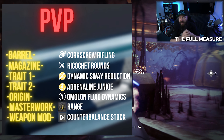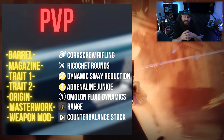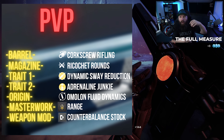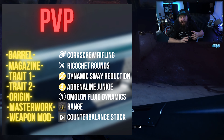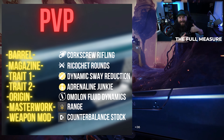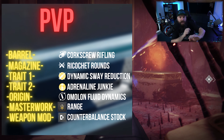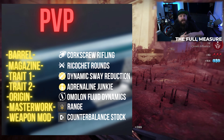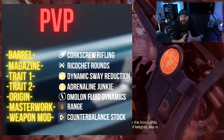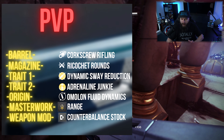Coupling that with Adrenaline Junkie in Trait 2 works really well — it increases your damage and handling when you get final blows with this weapon or with a grenade. So don't be scared to mix grenades in. If there's a bunch of guys sitting on a flag, lead off with a grenade for a kill, then swap into this weapon and you'll have increased damage. Dynamic Sway Reduction improves stability and accuracy as you drag fire across enemies while Adrenaline Junkie boosts the overall damage profile.